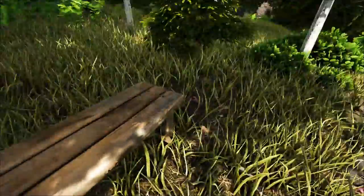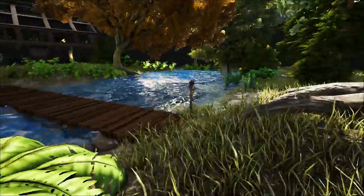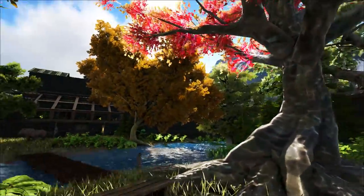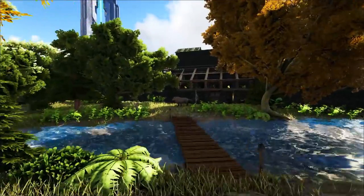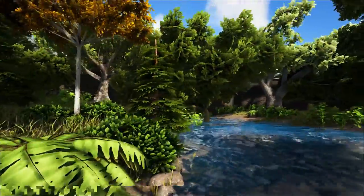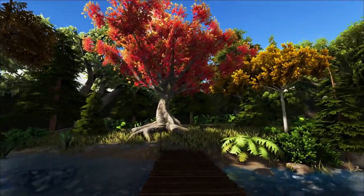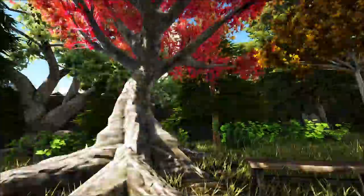I wanted to start here because it's probably one of the most iconic locations — first episode you see Ned Stark sitting there. There's a little pool instead of a river, but there's Ned cleaning Ice, the family greatsword. If you're a Game of Thrones geek, this is the place to start. We'll go outside the castle first and work our way back into the Godswood.